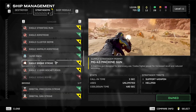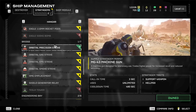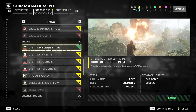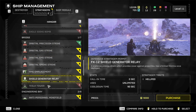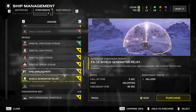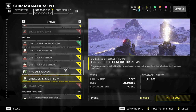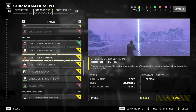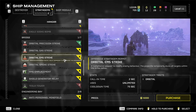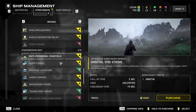Looking at the bridge stratagems — all of these are quite useful, it just depends on what flavour of bridge ability you like. I would probably grab the shield generator at some point, especially if you're fighting cyborgs most of the time, as it gives you more survivability. The orbital EMS strike is pretty good too, as it temporarily stuns everything it hits, adding survivability for you and your team.